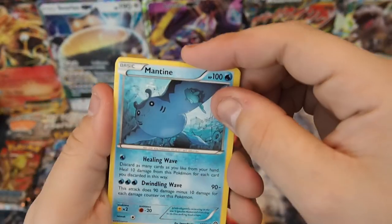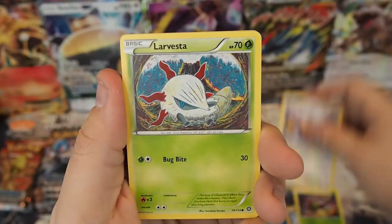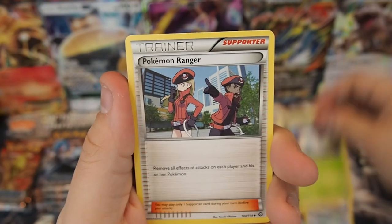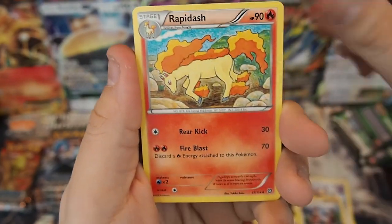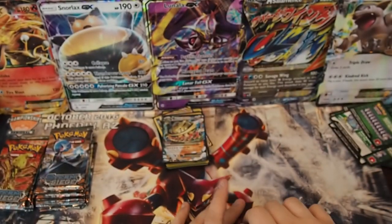Pack twenty-six: Mantine, Mankey, Yanma, Aipom, Larvesta, Pokemon Ranger, Rapidash, Ambipom, Seedot, and a Nidoking regular rare non-holo. We're going to have to pick up the pace here a little bit at the end and see if we can win.